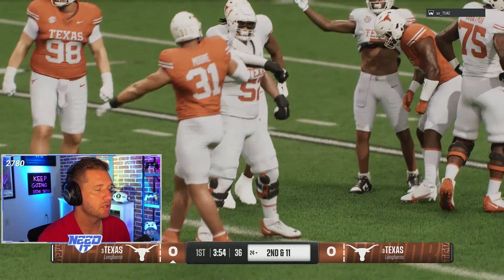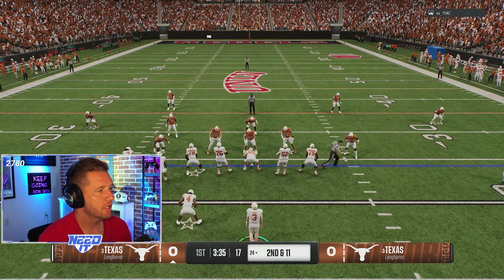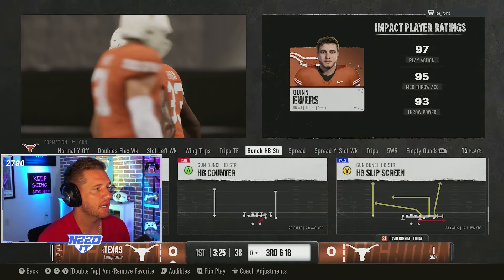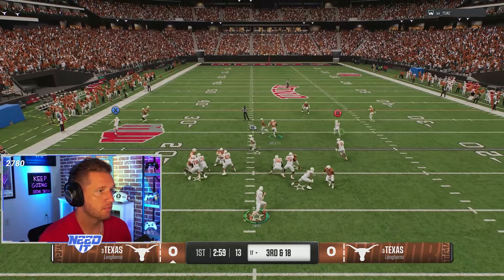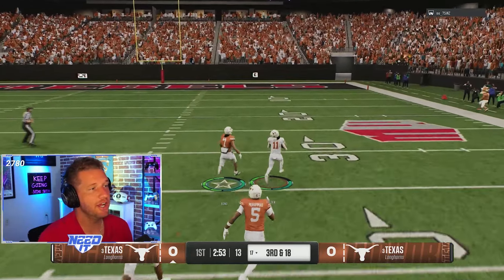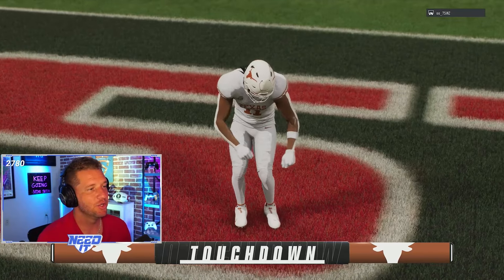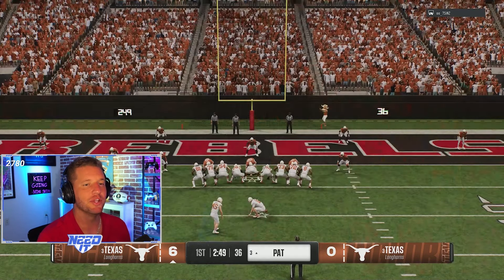Looks like he's going to run some zone, so I'm going to look for seam streaks and quick snaps. I love quick snapping. Here we go — hopefully we block the blitz. We don't block the blitz at all and get absolutely screamed off the right side. Just like that we're facing third and 18 right as the game started. We're going to hit a seam streak for a touchdown — zones just don't play in this game, you can literally throw seam streaks right at their faces.